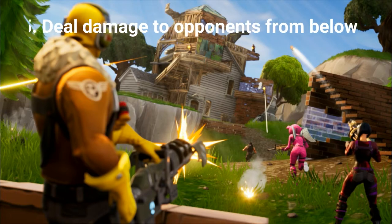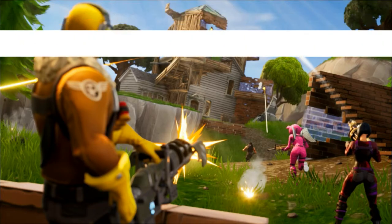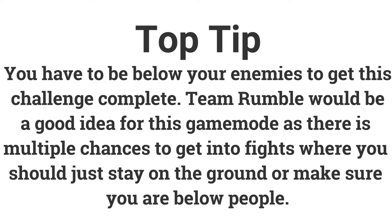The fifth challenge is deal 500 damage to opponents from below. If you deal 500 damage you can get 5 Battle Stars or 500 XP. This means you have to deal damage to players who are above you. A good idea is to go into Team Rumble, stay below players, and if you make mistakes you have plenty of chances to complete this challenge.